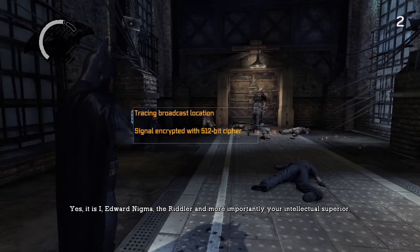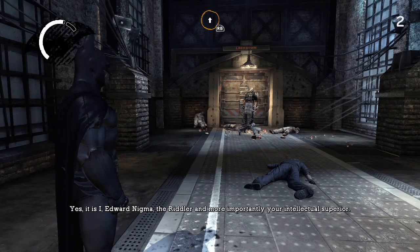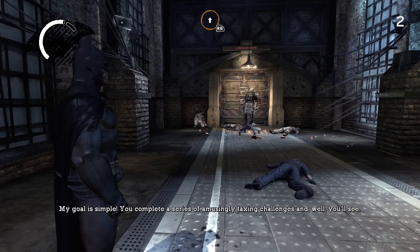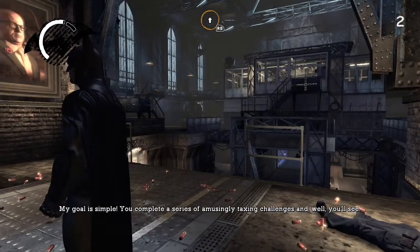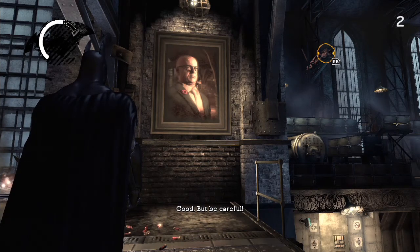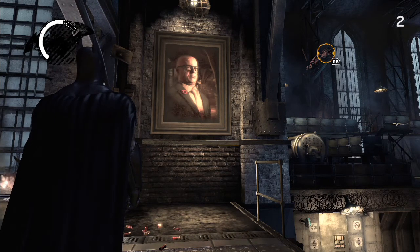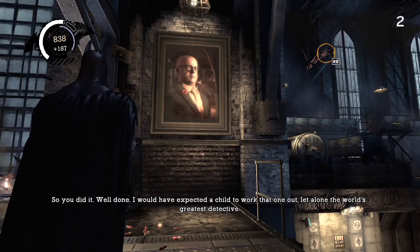'Yes, it is I, Edward Nygma, the Riddler. And more importantly, your intellectual superior. My genius has allowed me to easily hack into your primitive communications. My goal is simple — you complete a series of amusingly taxing challenges. You'll see. Ready for your first one? Good. But be careful — don't cut yourself on this sharply observed portrait.' So you did it! Well done! I would've expected a child to work that one out, let alone the world's greatest detective.